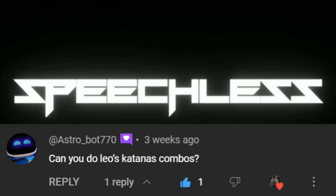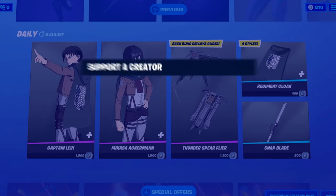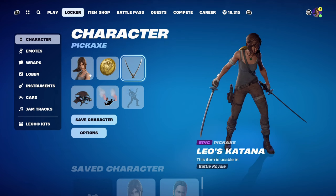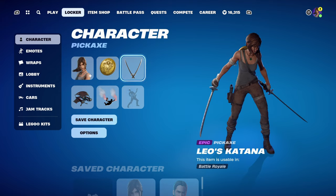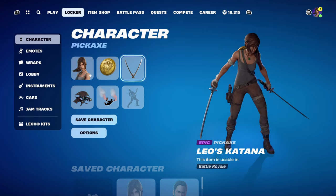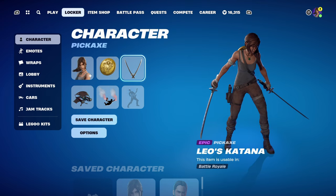Hello and welcome to FG Speechless. Today's video is going to be another pickaxe combo video. Today's pickaxe will be Leo's Katana. This video was suggested by Astro underscore bot 770 — thank you very much for the video suggestion. They said, can you do Leo's Katana combos? Of course I can.